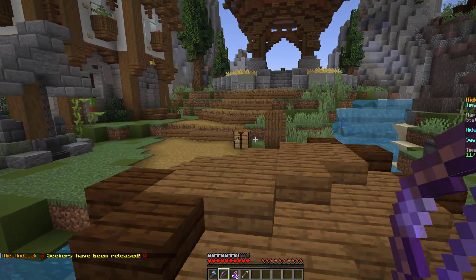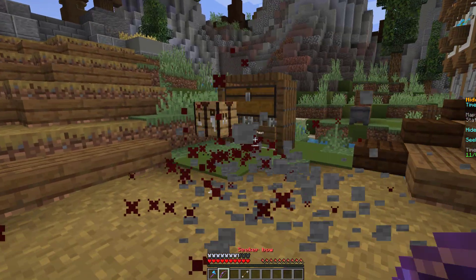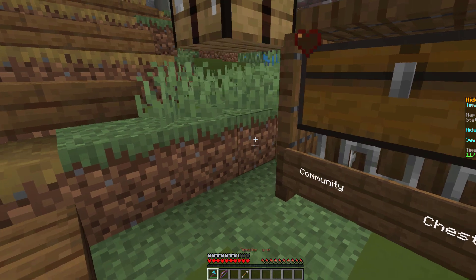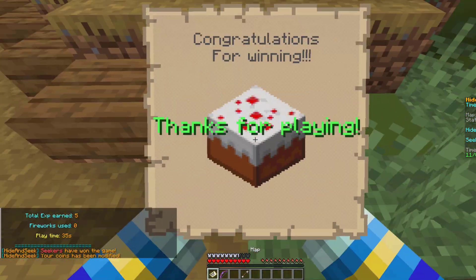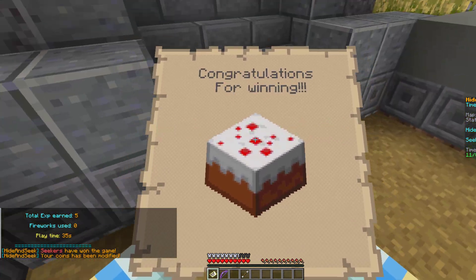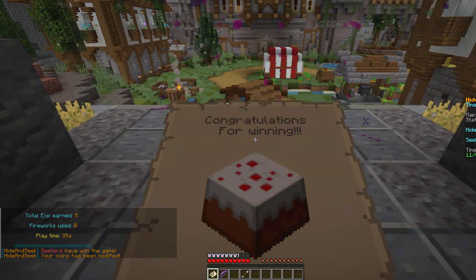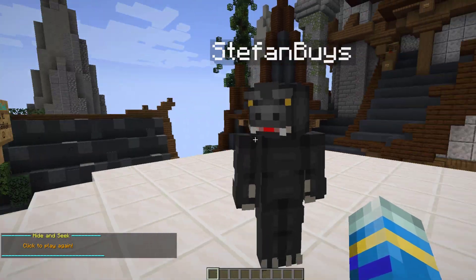Running over here we can find my other account — he obviously hasn't moved. We give him a couple of whacks and we win the game. Here is my reward for winning — a nice cake — and we get teleported back to the lobby. That is how you play a match; obviously the more players the more fun it would be.